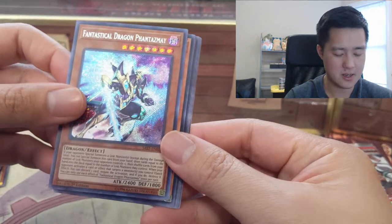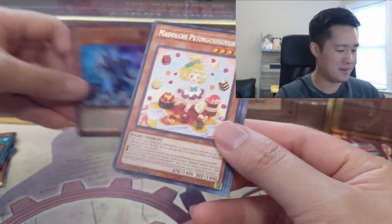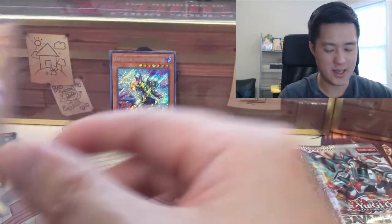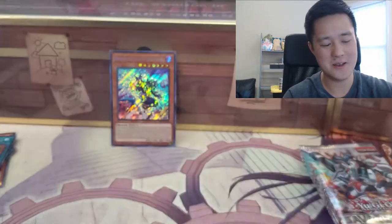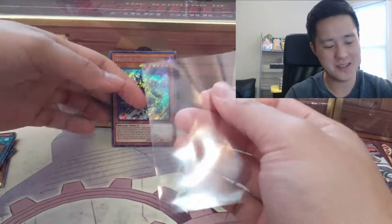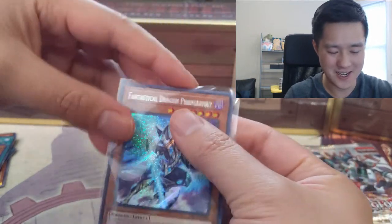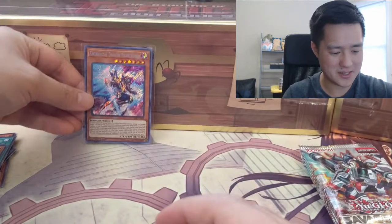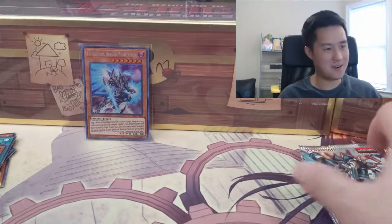This card is absolutely insane — it can just come out of nowhere and negate different stuff. Wow, can't believe we pulled this in our first box! Since I don't have YuGiOh sleeves, a perfect fit sleeve is to a YuGiOh card what a penny sleeve is to a Pokemon or Magic card. Gotta protect it. Wow, can't believe we got that on our first box.